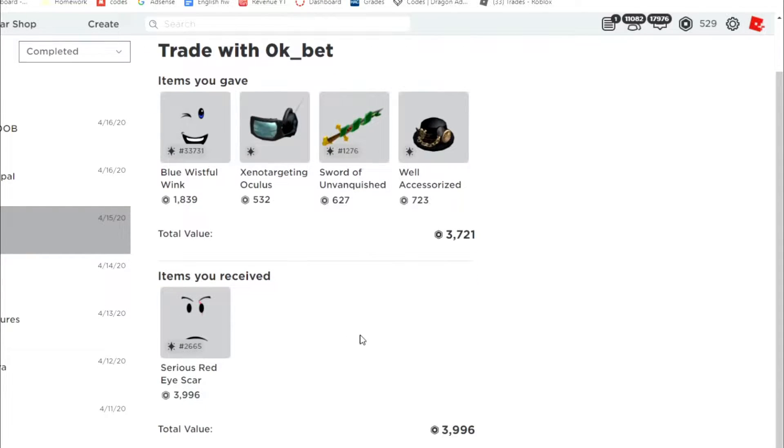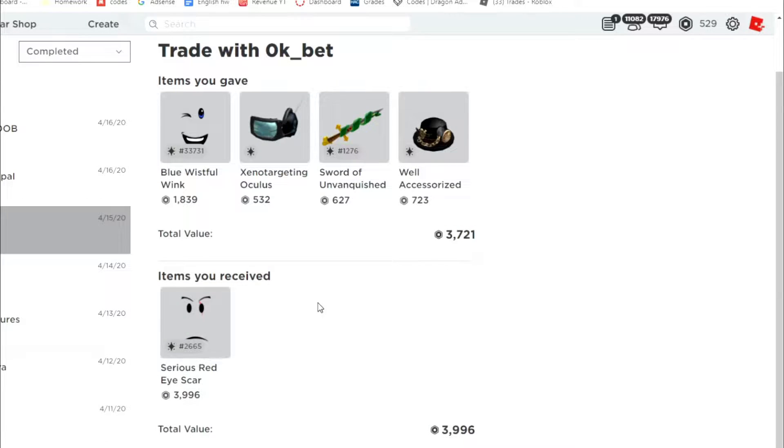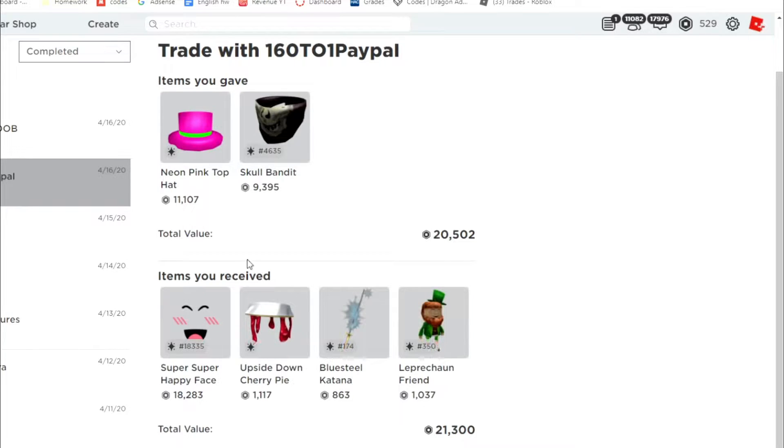Moving on to the next trade — you can see here we gave all this for a Wrap Win. I just took it because I liked this item. The Exo Targeting Oculus is trash, Sorta Vanquish is trash, the other item is trash too. I didn't even know those two items were a thing on Roblox — I thought it was just the Exo Targeting Oculus. Anyway, my screen's fine.